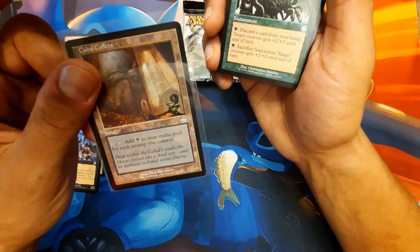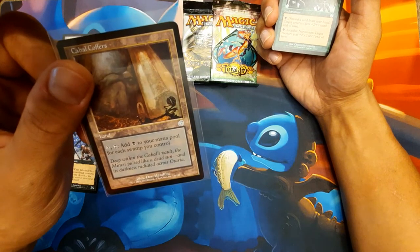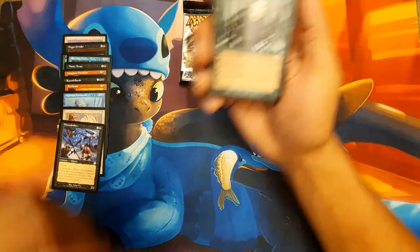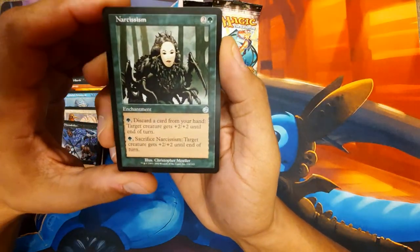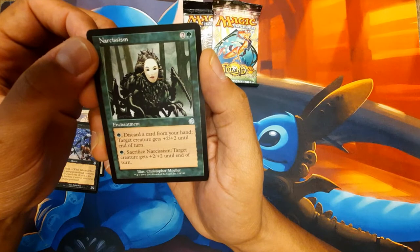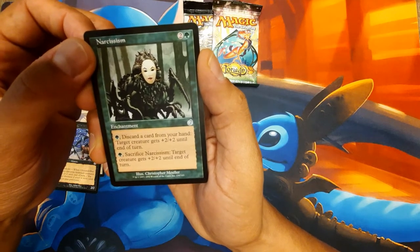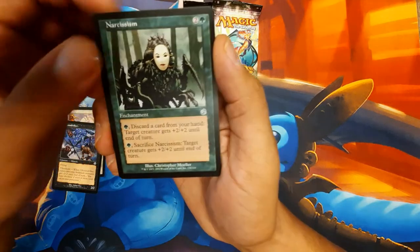I've opened two packs and both packs have had Cabal Coffers in them. You gotta be kidding me - and that's why I got sleeves. Minty fresh Cabal Coffers. Tap it: add one black to your mana pool for each swamp you control. Golly. I'm happy. Narcissism - enchantment for 3. Tap one green, discard a card, target creature gets plus 2, plus 2 until end of turn. Or tap one, sacrifice it for plus 2, plus 2 until end of turn.